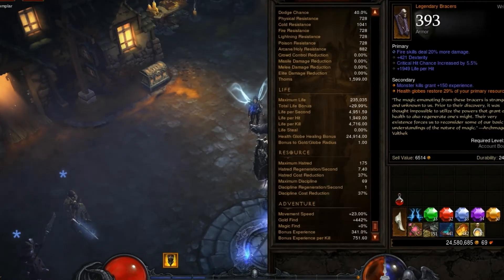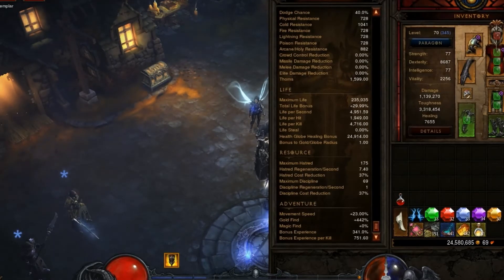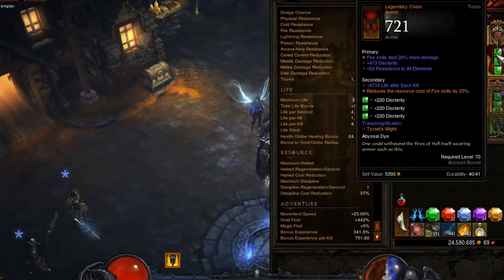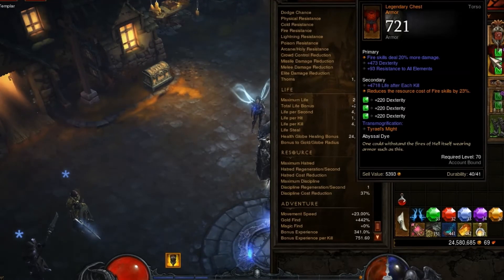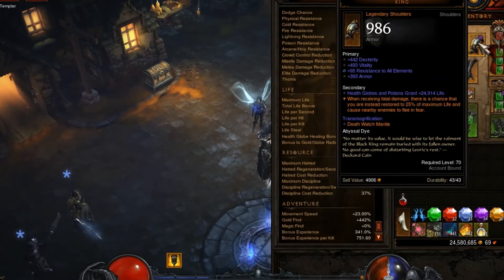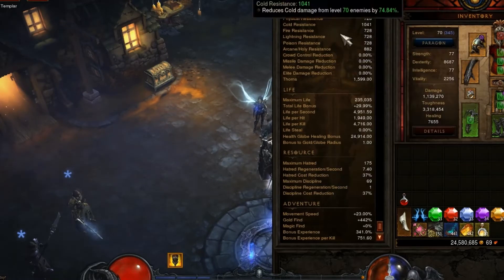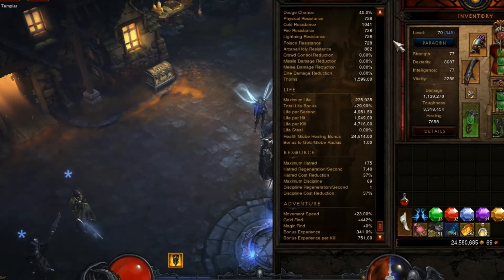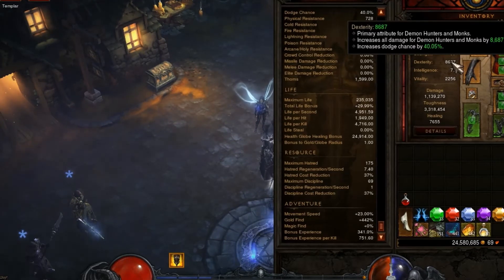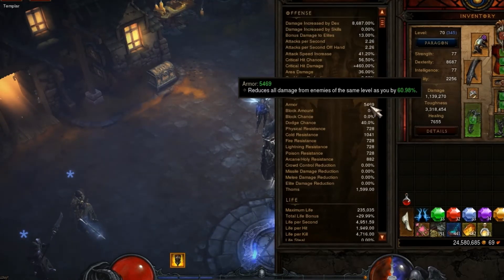Reaper's Wraps — same thing. Life per hit isn't really too relevant in this build, but it's fine — just a good placeholder, getting more fire damage off this with Resistance. Pauldrons of the Skeleton King — another placeholder because it had high Vitality and I was able to get Resistance and Armor on it. With the upcoming changes to 2.1, hopefully we'll be getting a little more armor with the 8000 Dexterity, since that's no longer going to give dodge — it'll be up to your armor, which is pretty bad.